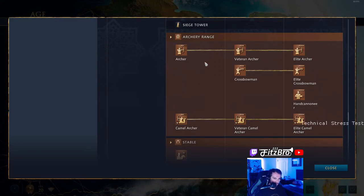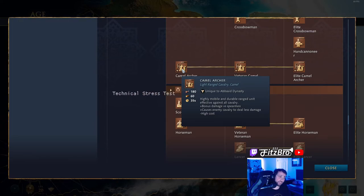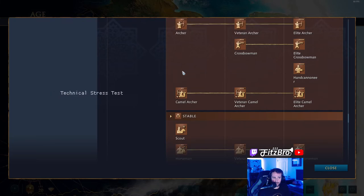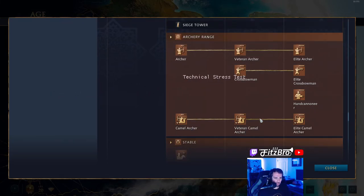At the archer range, this is where you're going to be able to train the camel archer — a unique unit. It is rather expensive: 180 food and 60 wood. Highly effective against all cavalry, with bonus damage against spearmen. I find them to be better against spearmen than against cavalry, because typically your cavalry are going to get on top of you and you won't do very well without something between you and them. But they're really good for raiding and running around, and if you can get a mass of them it can be really, really effective. You can upgrade those with ages — you've got your archers, your crossbows, and your handcannoneers.